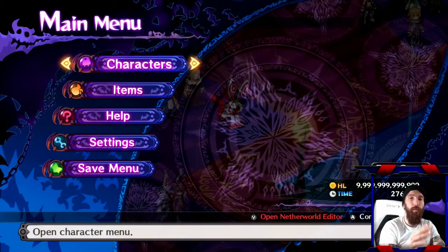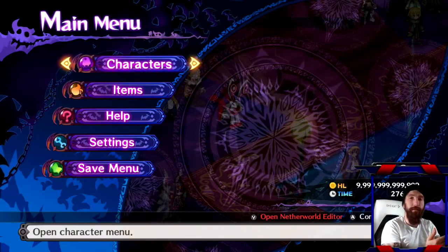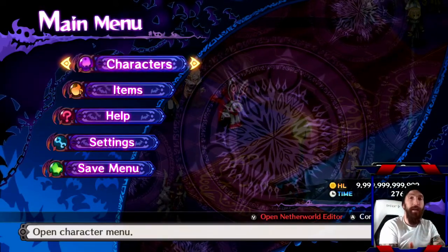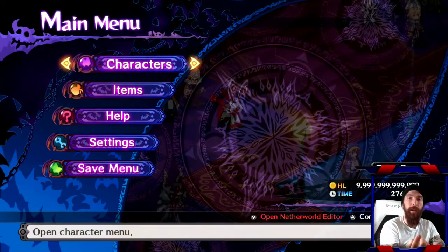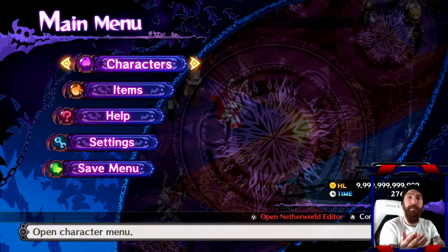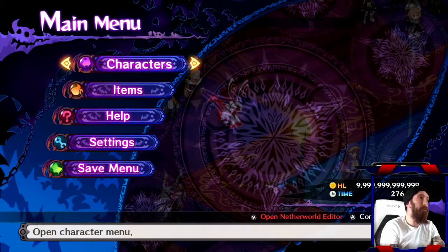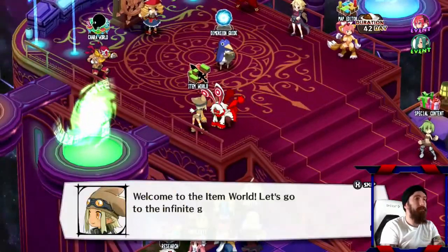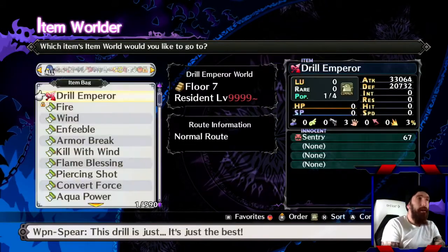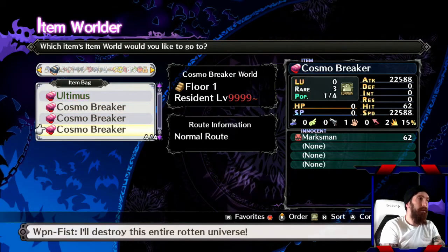Think about that — your character is going to get the experience from blowing that block up, and it's a maxed-out block, so it can't get more experience than that. Then you've put the Statistician on top of that multiplying the experience, and you've put Career Master on there adding 110% to whatever you're going to get. It's all math. We're going to go into the item world — pick any Land of Carnage item. You don't want to go to floor 10; go to floor 1. We'll go into it and hopefully get a level that has a geo block.